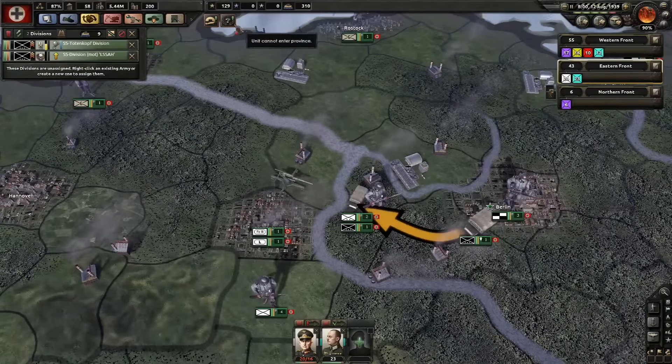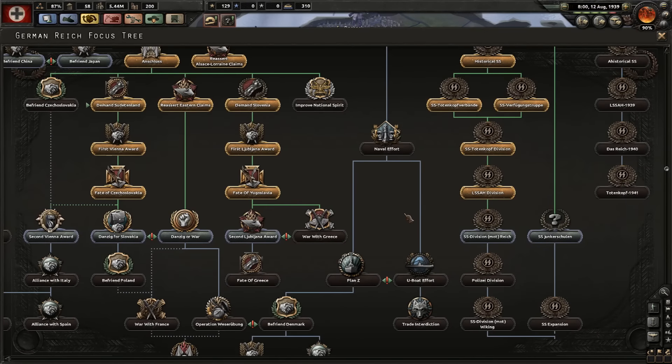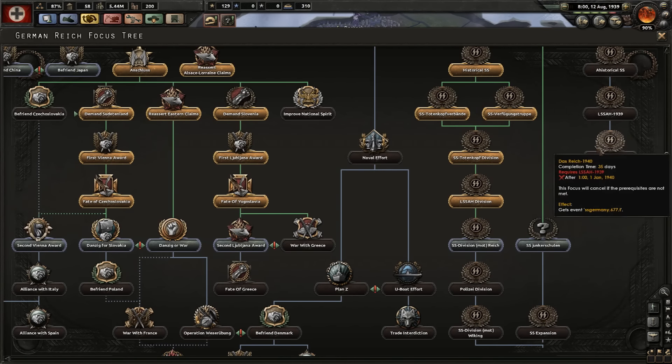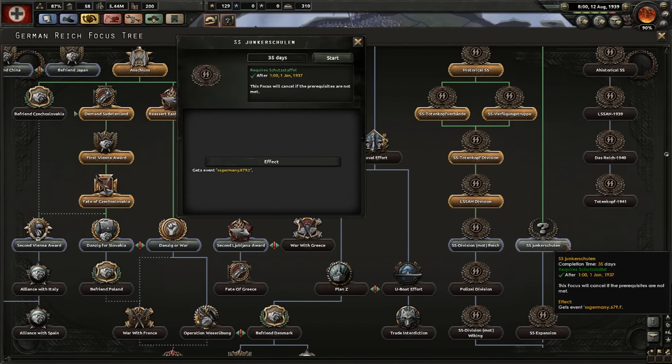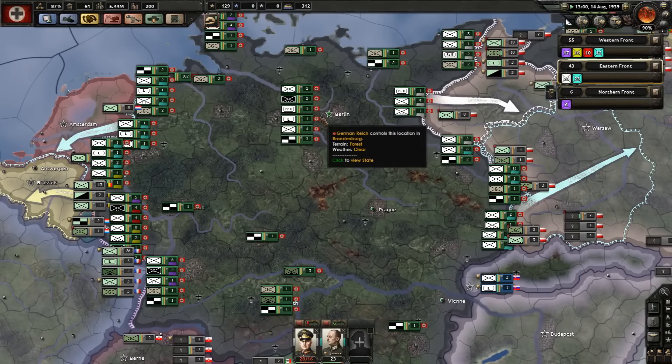So it's August — next month will be Danzig or War, so let's go for the SS Junker Schule. After that we will go for Danzig or War.